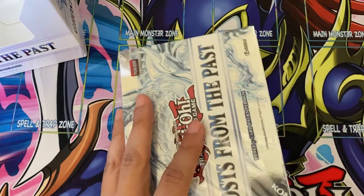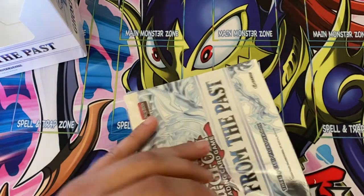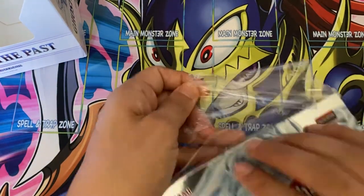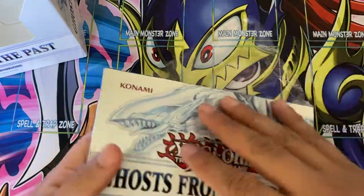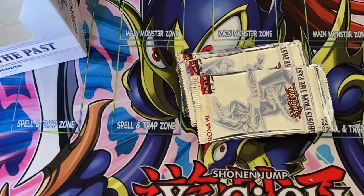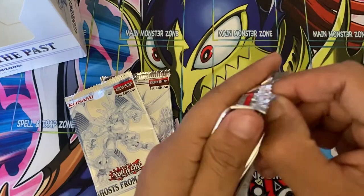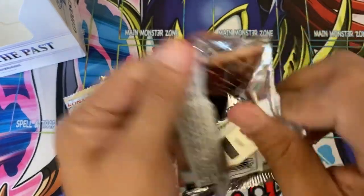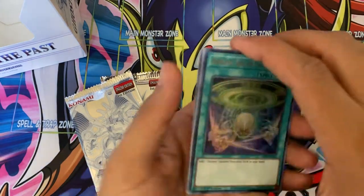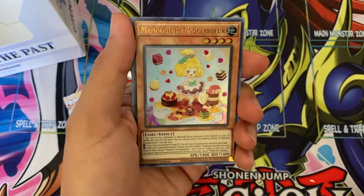I don't know the exact ratios on this set. The only ratios I know are for the ghost rares — in a whole case you can pull maybe three or you can pull zero. So if there's clumping and you get lucky in a case and pull three of those, very nice. But if you don't, then you just wasted the money on nothing.